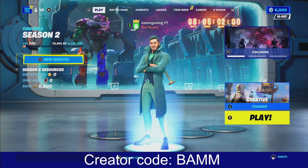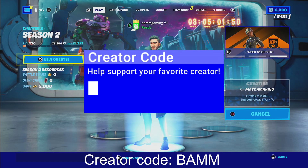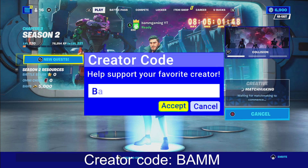Alright, what's good YouTube? Welcome back to another XPT glitch. You guys want to be in creative mode and follow these steps. Ready up real quick, let's get into the game. If you can, please use creative code BAMM in the item shop to help me out.